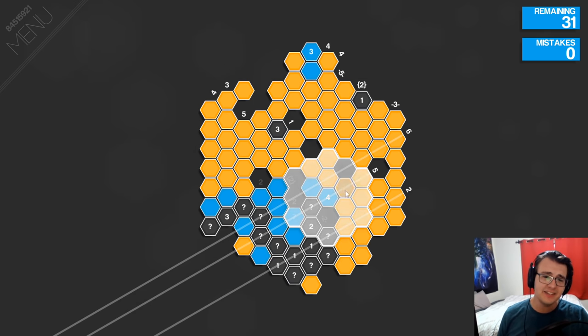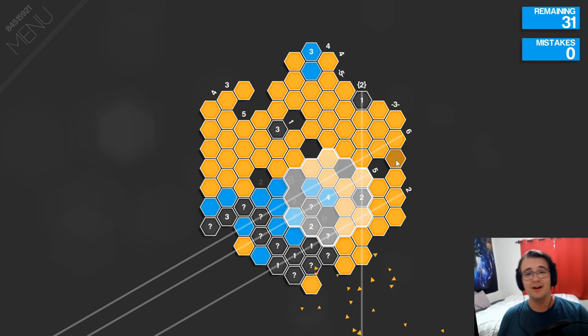At least one of these has to be blue no matter what. Here's something interesting: if this cell is blue, then one of these two cells is blue, which would complete the four, meaning this cell would not be blue. Now, if this cell is not blue, the column would then be complete, meaning both this cell and this cell would not be blue, meaning this six would be incomplete. So this cell cannot be blue. Okay, that's a start.